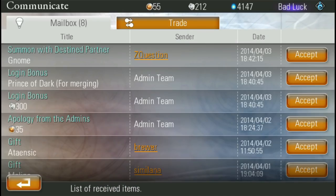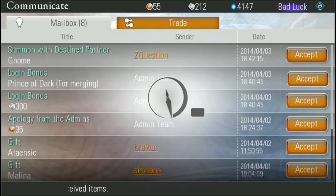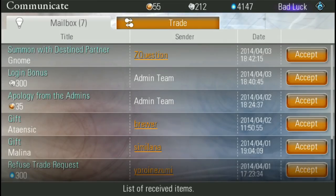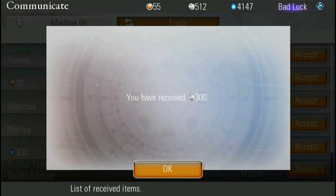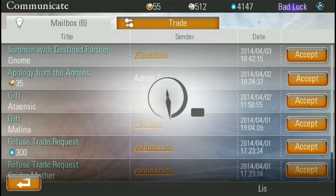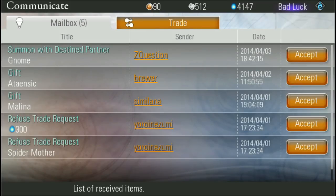Another big aspect of the game is trading — I've got a bunch of gifts here. It's more apologies from the admins for the downtime. I'm liking these apologies. I got a spider mother — wait, a refused trade request for a spider mother?